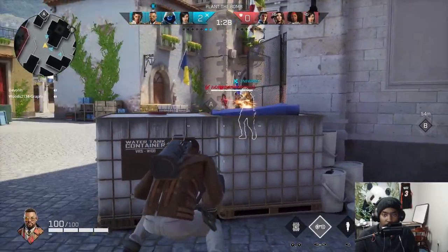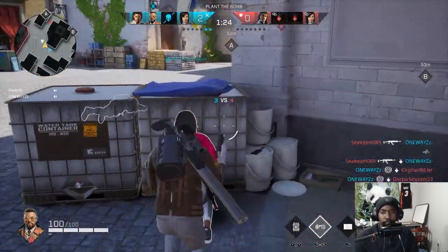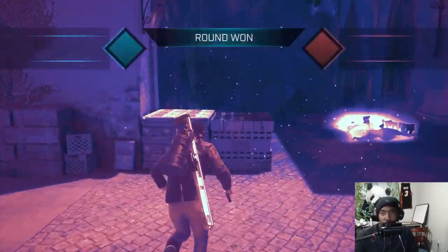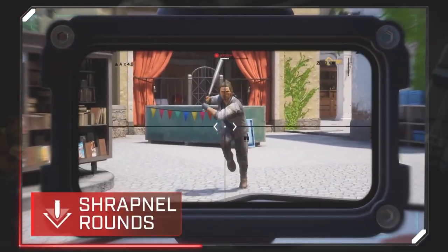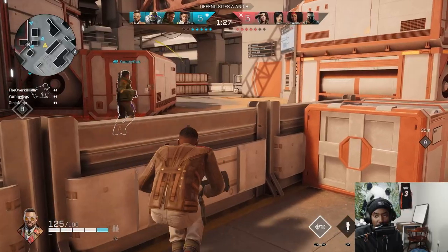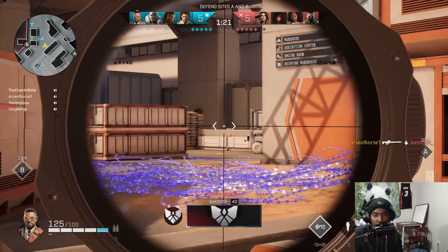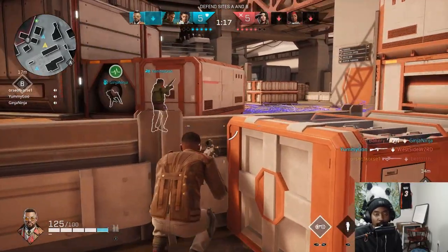Fixer's ability, Thermo Vision, pairs very nicely with his cluster smoke grenade. This basically allows him to throw smoke, pop his ability, and be able to see right through it to get some easy downs on people who don't even know he's there. His passive is Strapping Around, which basically slows people down a little bit whenever you hit them with a bullet. The effect is very minimal — you're not going to see it very often, even with fast-firing weapons like the Objection or any SMG.